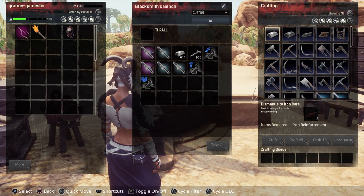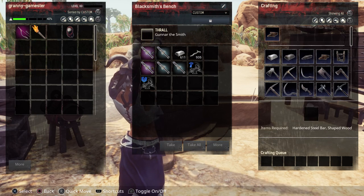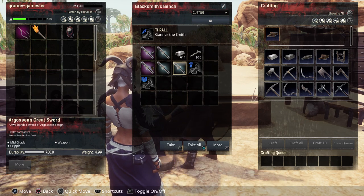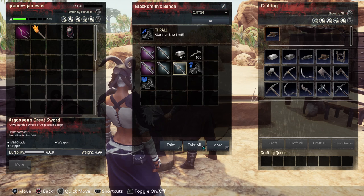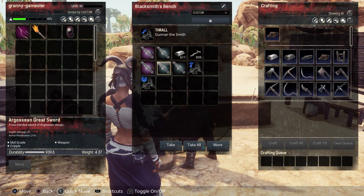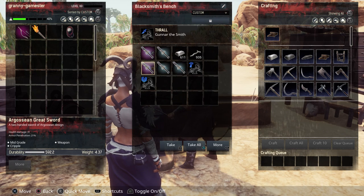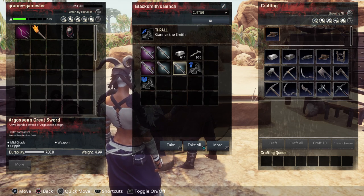Then we have the Blade Smith — he has the little sword icon. Without any thrall, the sword has a health damage of 20. The damage bonus for the Blade Smith is plus 23%, so with him in there, health damage becomes 25. Then in the tinkerer's bench I made an advanced weapon damage kit, added it, and now health damage has jumped up to 31.